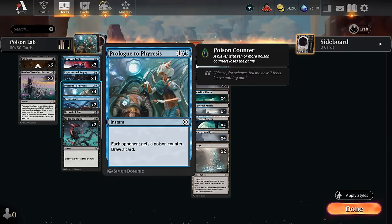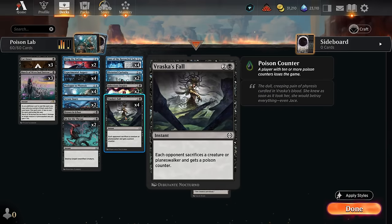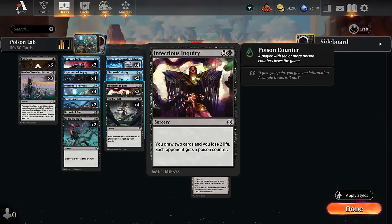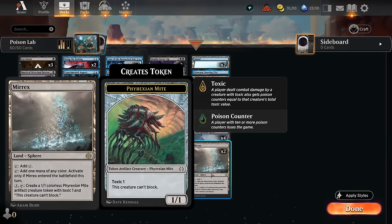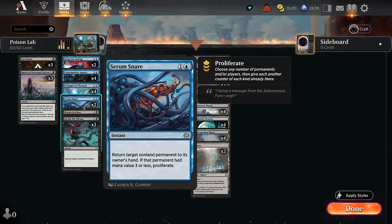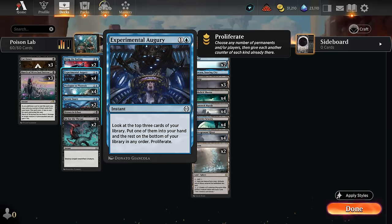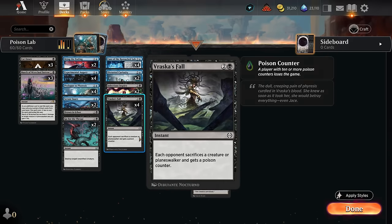We can initially apply poison using Prologue, which draws a card and gives the opponent a poison counter. We can also use Vraska's Fall, making the opponent sacrifice a creature or planeswalker and get a poison counter. Then there's Infectious Inquiry, which draws us two cards at the cost of two life and gives each opponent a poison counter. We've got ten instants and sorceries to apply poison, plus two copies of Mirex in our mana base to make a Might token. We can proliferate poison counters with Serum Snare, Drown in Ichor, and Experimental Augury, which looks at the top three cards and also proliferates. These, in combination with the poison effects, can help deal ten poison to the opponent to win the game.